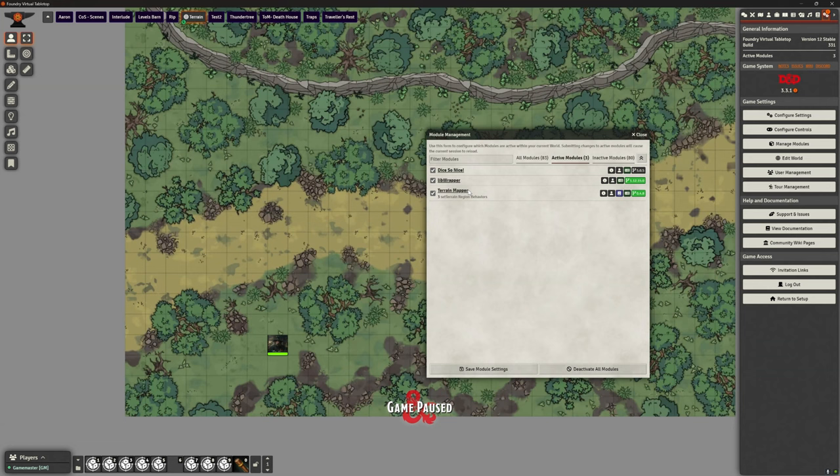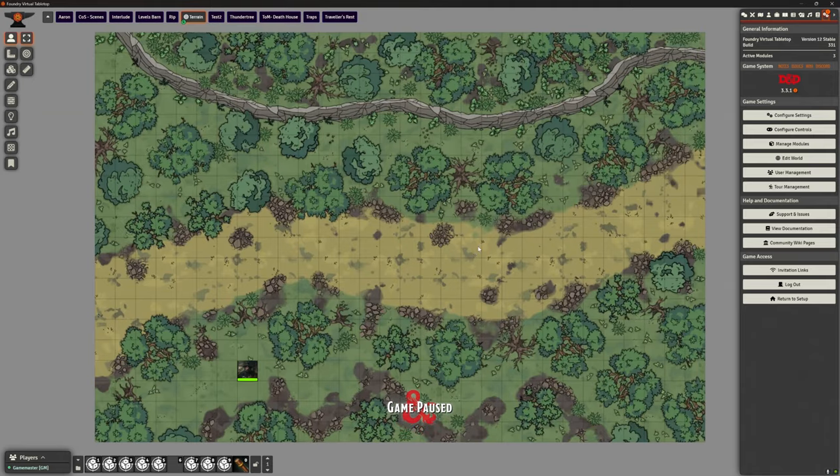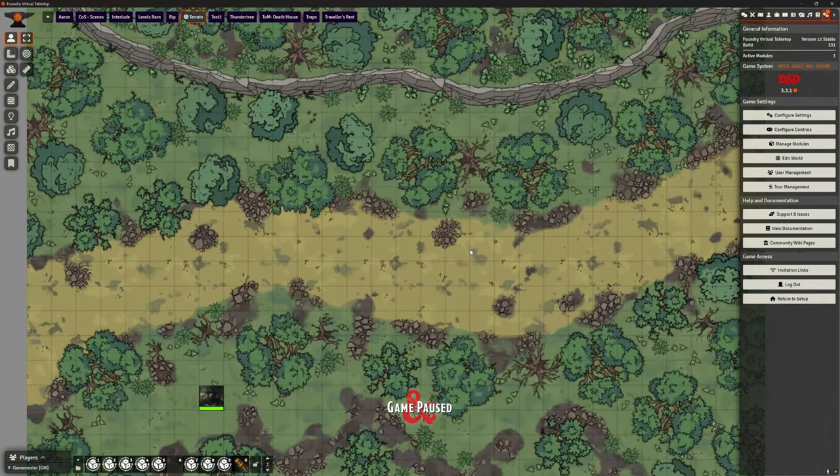I've also got Dice So Nice in as well — I don't actually need it but I tend to leave it on for everything; whenever there's a dice roll I like to have Dice So Nice. But we won't be doing any dice rolling in this. So, Terrain Mapper — what the heck does it do? Well, it helps you map terrain.